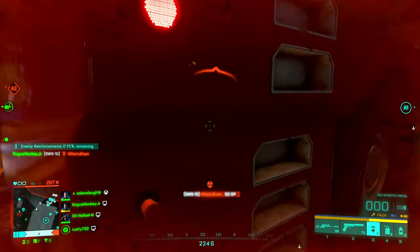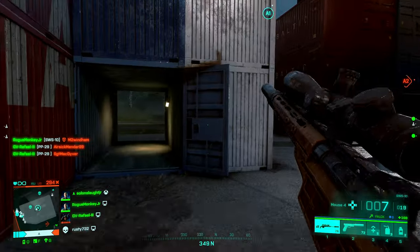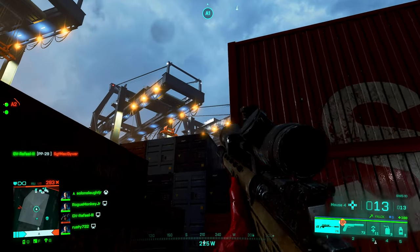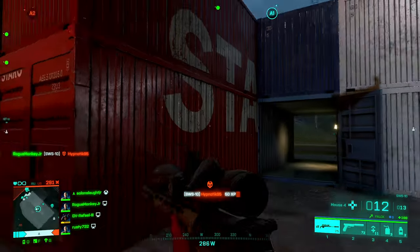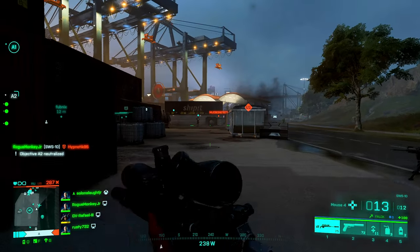Putting out two bursts at that speed is pretty impressive. I don't know if it's a bug or if they can actually do anything about this over at DICE, but there is definitely a way to glitch out the fire rate of the AC42 on controller pretty successfully. Like, I can do it about 95% of the time — being mainly a mouse and keyboard player, I can still pull that off quite often on the AC42.